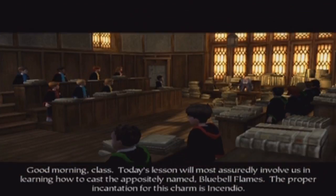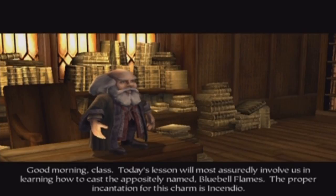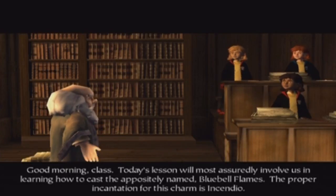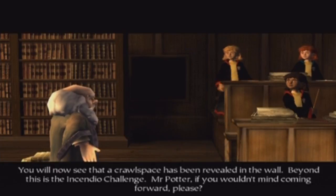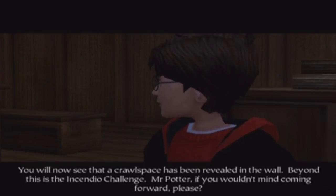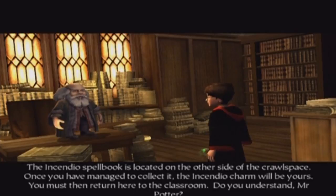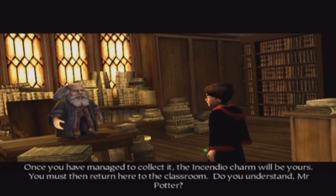Good morning, class. Today's lesson will most assuredly involve us in learning how to cast the appositely named Bluebell Flames. The proper incantation for this charm is Incendio. You will now see that a crawl space has been revealed in the wall. Beyond this is the Incendio Challenge. Mr. Potter, if you wouldn't mind coming forward, please. The Incendio spellbook is located on the other side of the crawl space. Once you've managed to collect it, the Incendio charm will be yours.